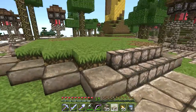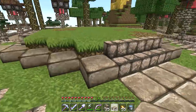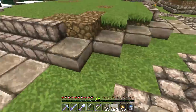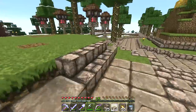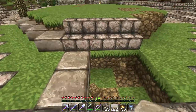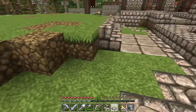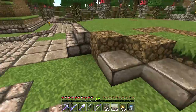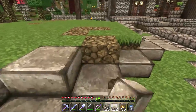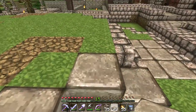The only thing that bothers me though is it does hurt me a lot that it goes from the stone stair into dirt over here. I'm not entirely sure what we can do about that, but for now I'm just going to stick with this design. Once we get the pen built, we can have a re-look at that. Maybe there's a better way to do this - maybe we need to change these blocks to slabbage. Yeah, that might be the answer actually.